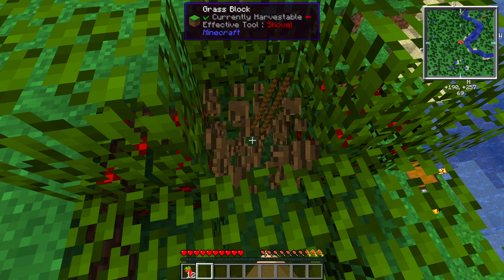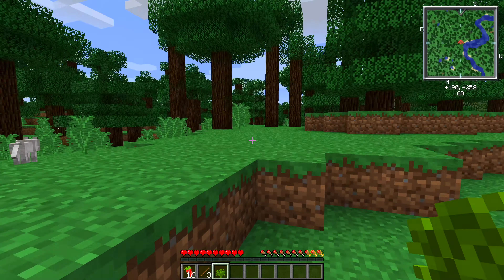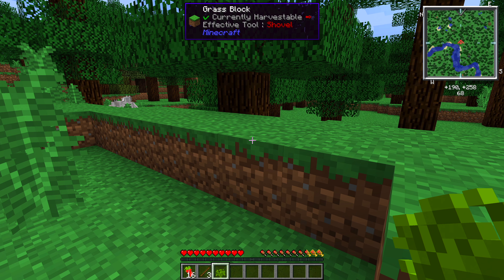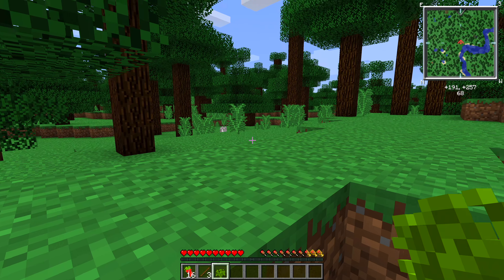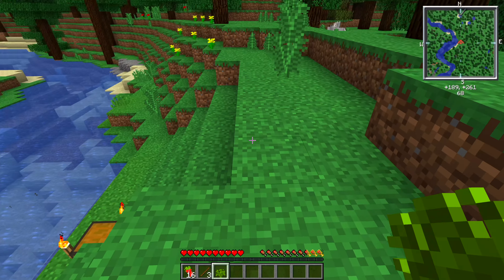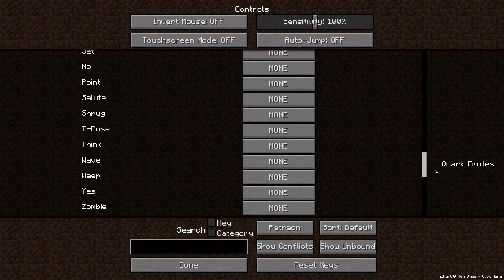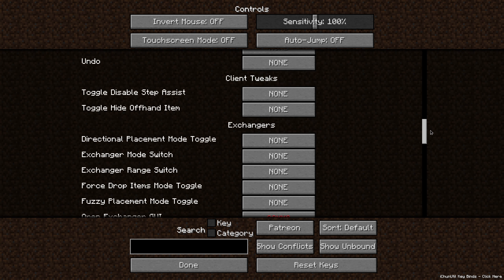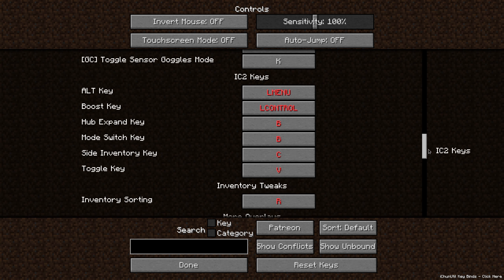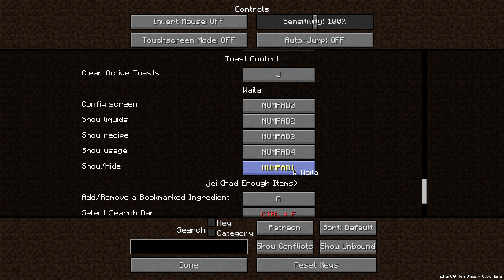It looks like we did get a red currant sapling. At the top of my screen you'll see we have WAYLA — What Am I Looking At. By default in this pack it's disabled, which gives a nice clean aesthetic. But if you want to enable it, by default it is bound to NumberPad 1, and you can change that in your settings by going to Controller, scrolling all the way down until you get to WAYLA. You can change the Show/Hide to a different key if you want.